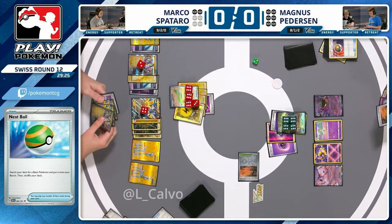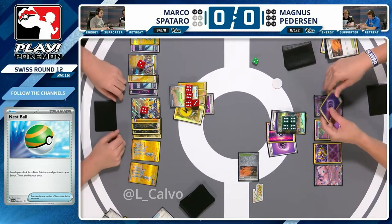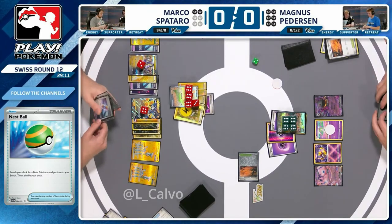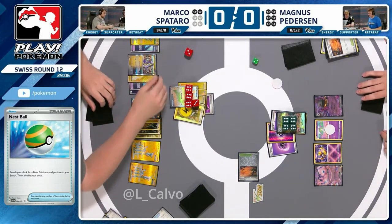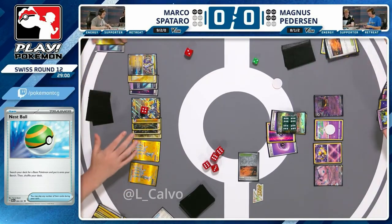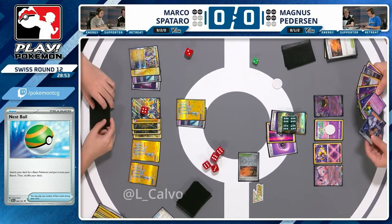You need the Gardevoir, the hand disruption, and then you'll get those prizes. Worth noting you're going to take a two-prize KO in the middle of the turn — but it's going to be a Shuppet and an energy, not ideal. We have Prime Catcher and Professor Turo so you basically can't stop Marco here. That's the only fear factor. There is a KO here — Magnus did have one Iono as a prize but wasn't able to hit it. As predicted — Psychic Energy and the Shuppet.